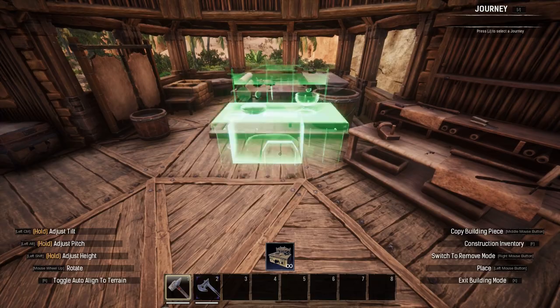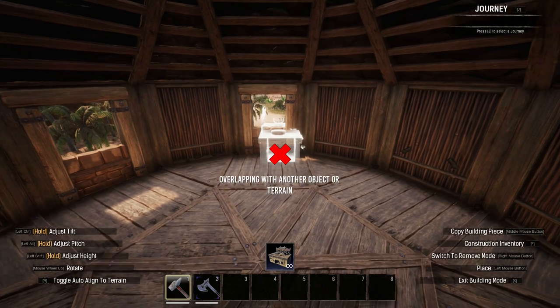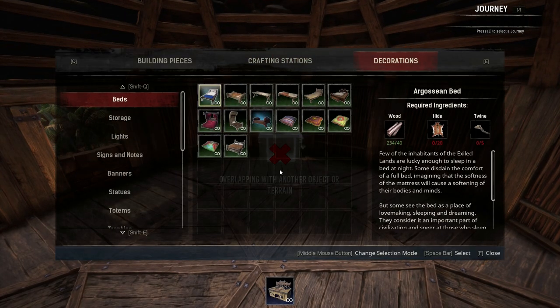I also added an oven next to the tanner's table, purely out of convenience as I imagine a tanner would likely end up coming across meat in his hide-gathering endeavours.